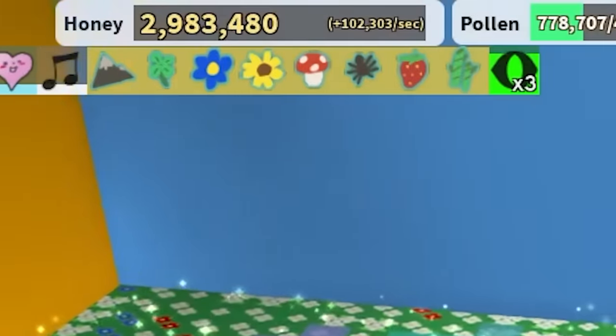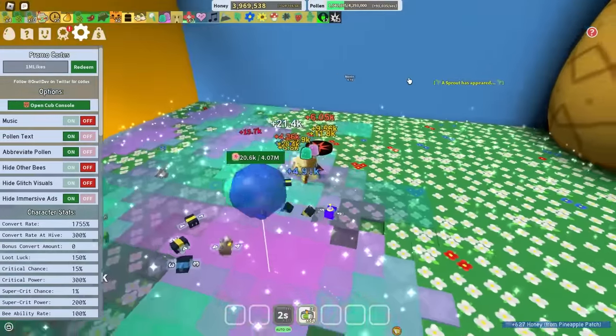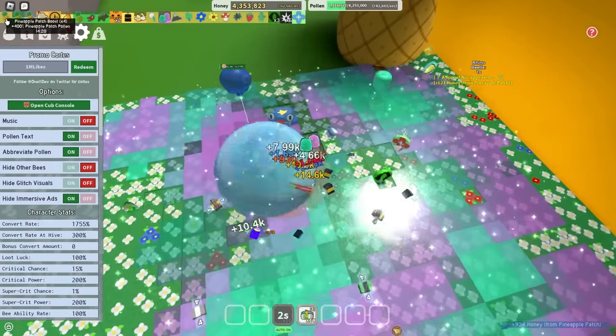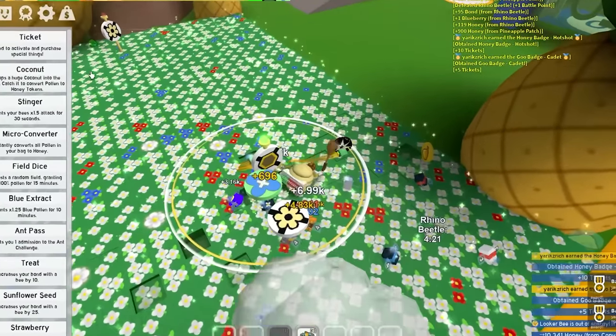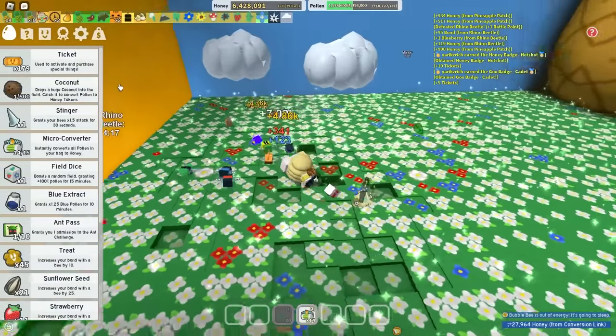B-game codes are a little overpowered to say the least. I'm really glad I got to keep my times 4 pineapple. Now I can leave myself the honey badge and the goo badge. 179 tickets. Maybe I'll be able to buy another event bee by the end of this video — maybe I can buy myself some cheap trash like cobalt or crimson.